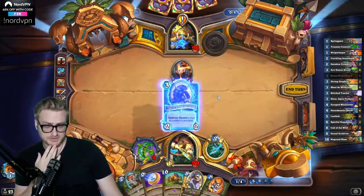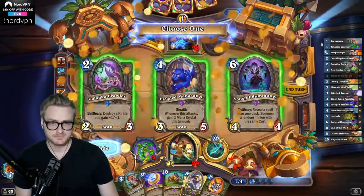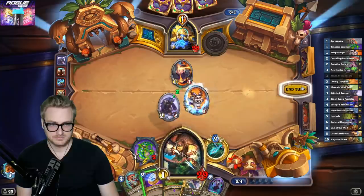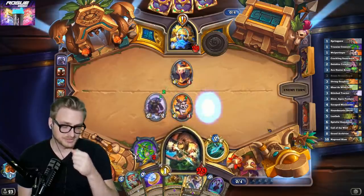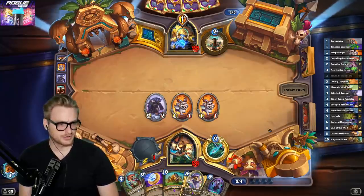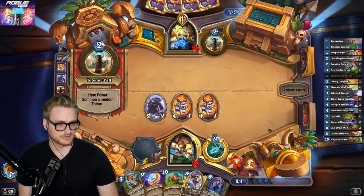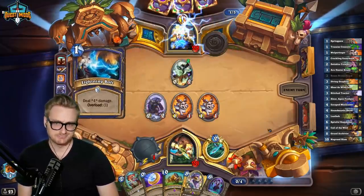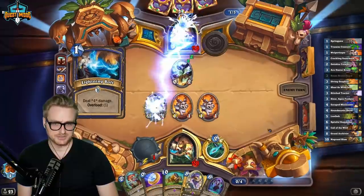I want to find Spiteful here. So we're just going to coin that out next turn. Do you think Shandu should give beasts in your hand +1/+1 — is that too strong for 3 mana? I think it's fine as is. It's a good card — it doesn't need to be changed, in my opinion.